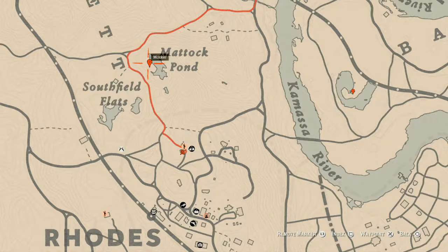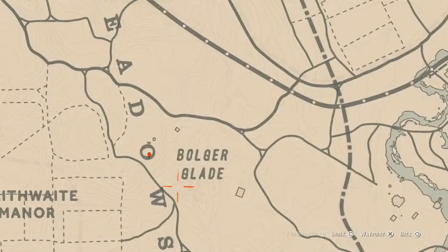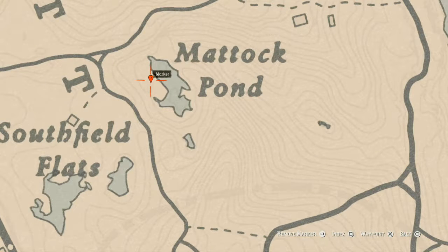This marker right here is another arrowhead. This arrowhead you do not need your metal detector for — just like the one down in the trenches — you just need your shovel. Come over here in this area and you should see the sparkly fairy-dust indicator on the ground, so go get that.